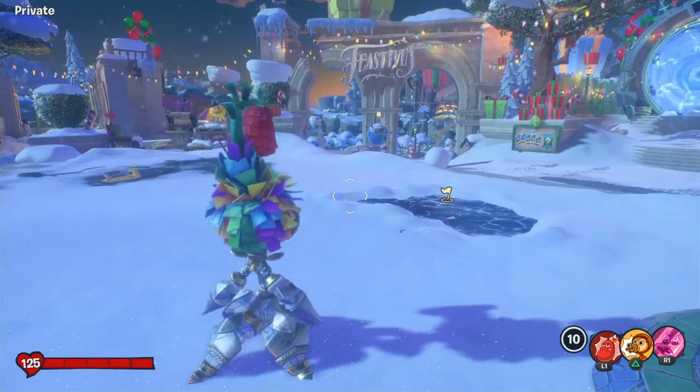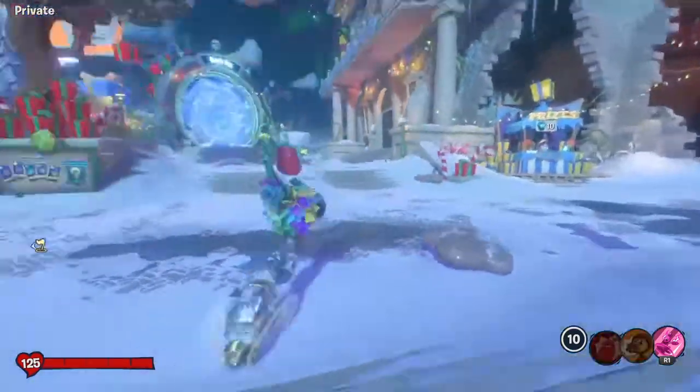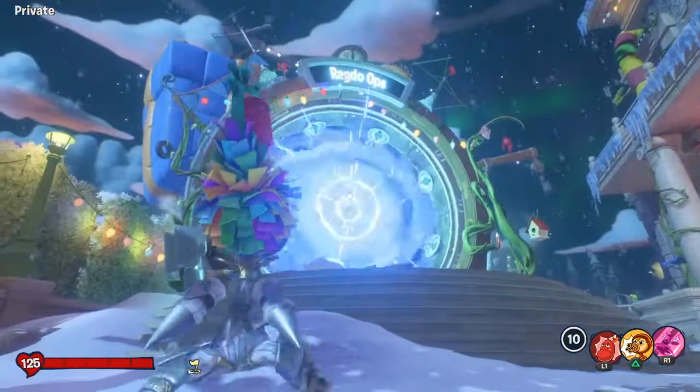Hey guys, welcome back to another video. In today's video we're going to be playing Plants vs. Zombies: Battle for Neighborville. We're going to play a game mode called Rando Ops, where it's basically the same as normal Graveyard Ops except you spawn as a random character. So let's hop into the pool and get into the game.